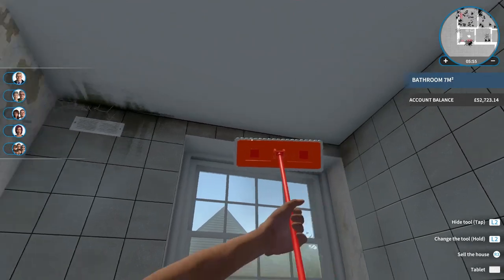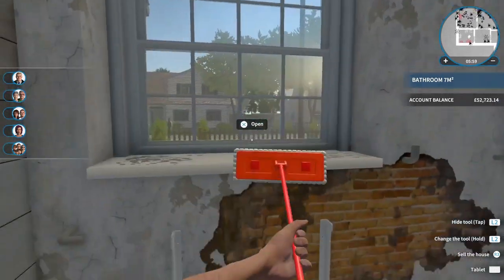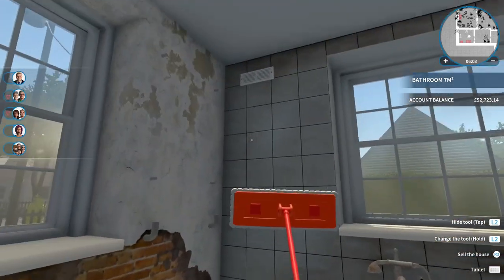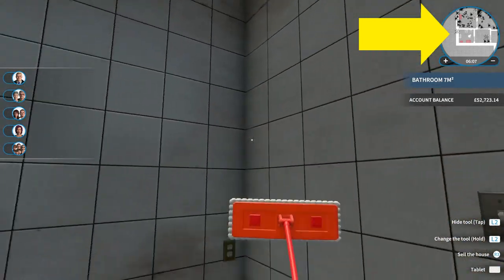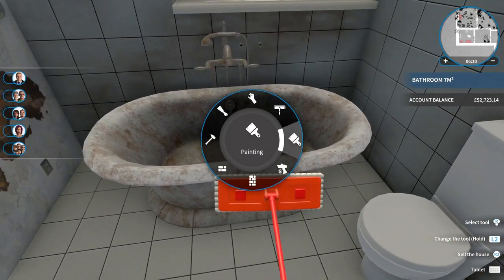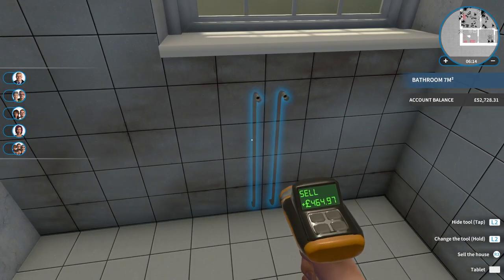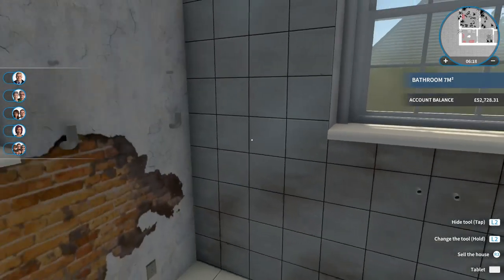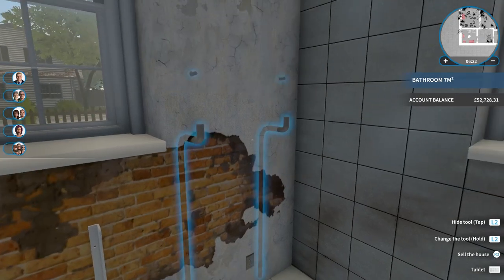When you've upgraded a bit, cleaning doesn't become as much of a chore because you clean bigger areas. As you can see on the mini map, all the little black splodges show you where the dirt is, and you can unlock that upgrade fairly quickly as well — makes it a little bit easier. Let's get rid of this bath and we'll be able to plumb another one in there, which I'll show you in a later video. I'll also show you how to plaster walls in a later video — it's very very easy.